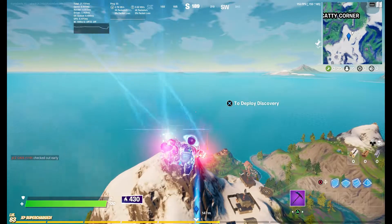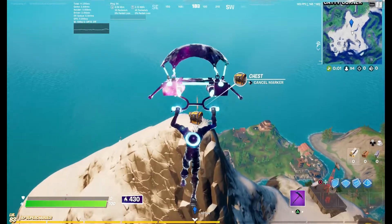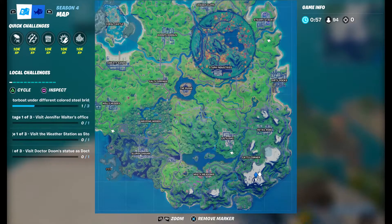Now the first location is fairly easy — you just head south from Caddy Corner, go towards the highest peak of the mountain, and you'll see a flag marking its location. You just land there and do a quick emote and you can be right on your way.